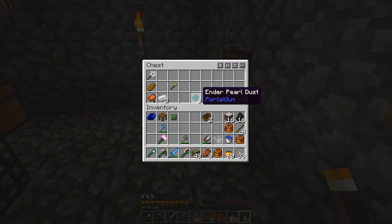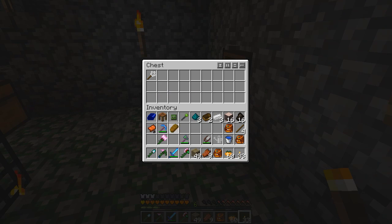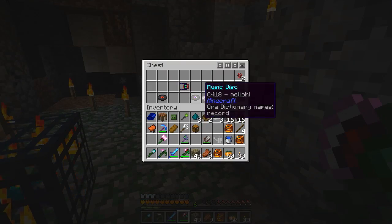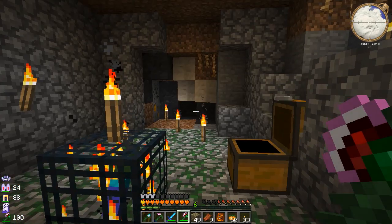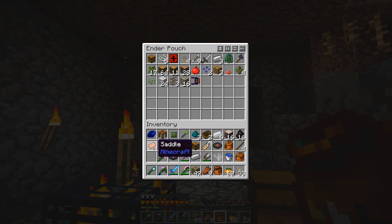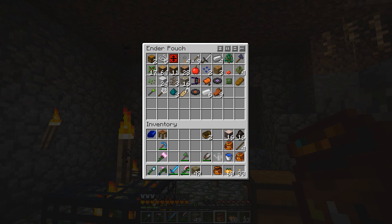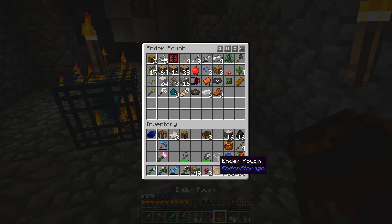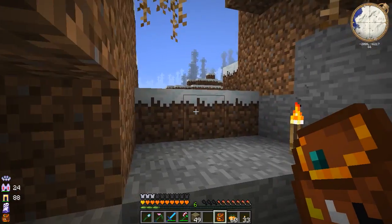Enderpearl dust, another one of these, bit of that, saddle, lovely, bread, lovely, and a builder's wand. Oh yes - someone told me about the builder's wand, that I might require one at some point because it's useful. I'm chock full. I've got a zombie head - that's nice. Do I need that? I don't think I do, but apparently I'm keeping it. Is that some nether quartz? I want nether wart - look at that, didn't know you got nether wart in there.